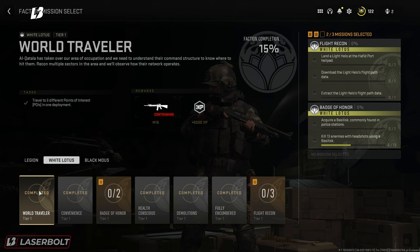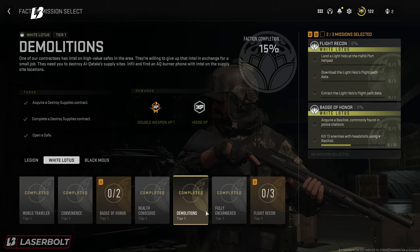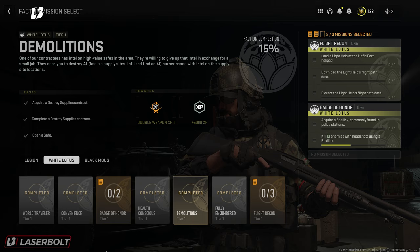Now extracting 7 Gans is also going to complete the Full Encumber challenge, which means you have to extract with a full backpack — because having 7 Gans means you should have a full backpack with them. So now you have 3 completed and you just need 2 more.